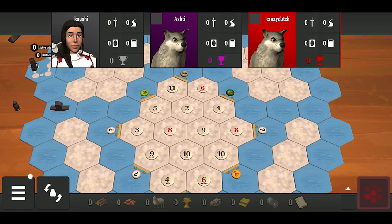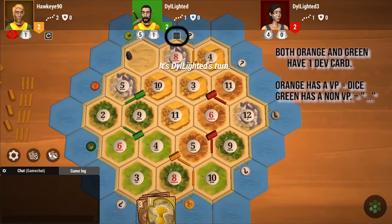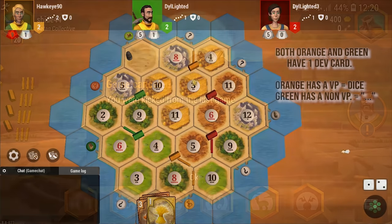This is a game where the hexes don't even load. Here is the development card glitch — I can tell when my opponents have victory points. When before they roll, if it's a dice or if it's a dot dot dot, the dice means it's a non-playable development card, which is a victory point. These aren't even the worst of the glitches.